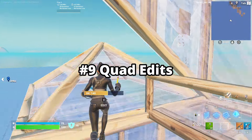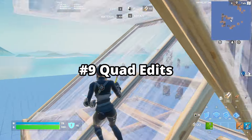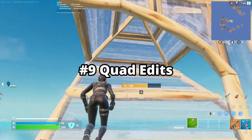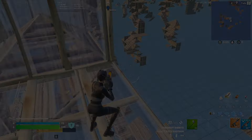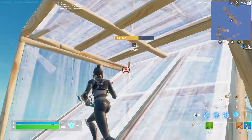Now onto some simple quad edits. These are super easy and set you up for very nice peace control opportunities. They elevate you and also bring you closer to your opponent. Super straightforward — keep moving in the same direction and keep your crosshair placement tight. Nothing too crazy.